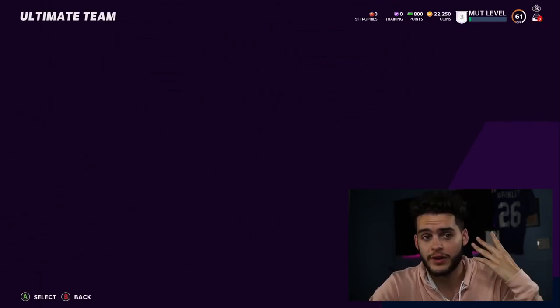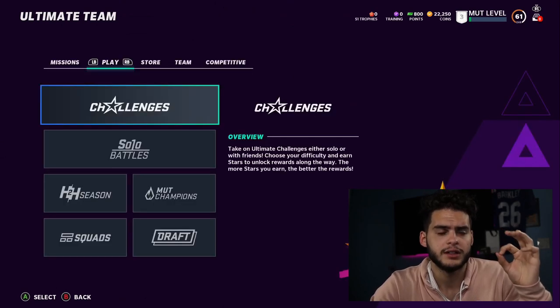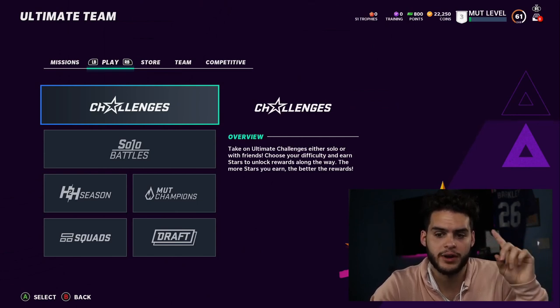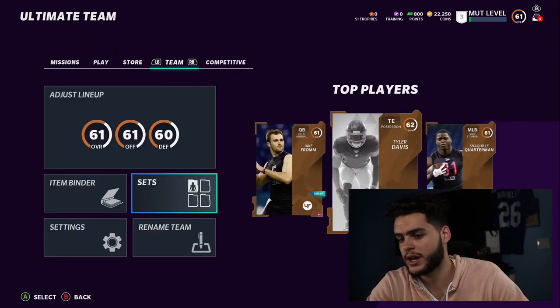Once you're leveled up a bit higher, more challenges will unlock. You definitely want to do the NFL Epics — they get you five free players: Jerry Rice, Ronnie Lott, Larry Fitzgerald, Jack Youngblood, Adrian Peterson, and one other. Get those done as soon as possible.